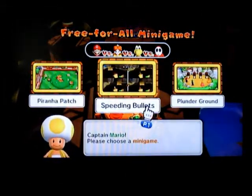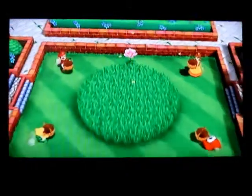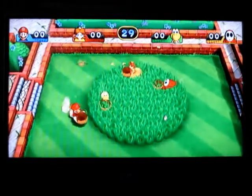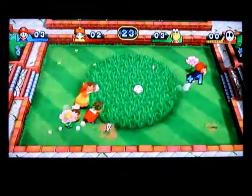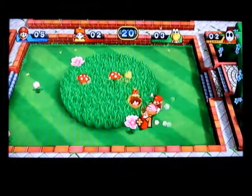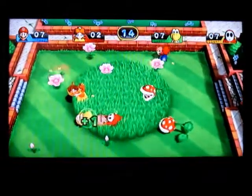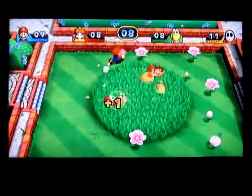For the minigames here, we've seen all of them — I guess you could do Piranha Patch again. For the minigames on this board, they're different: you get bananas instead of mini stars. First place gets ten bananas, second place gets five, third gets three, and fourth gets one. So there's more at stake — four bananas to earn here on this board. That's something different about this board.